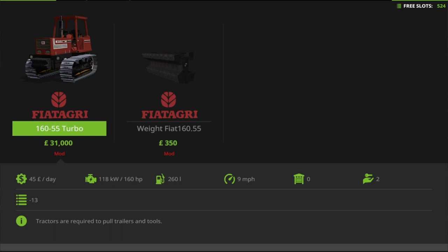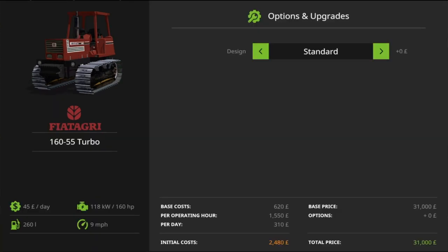I'm going to focus on the actual tractor itself, not the weight — a weight is a weight. The 160-55 Turbo: 160 horsepower, a whopping 9 miles per hour top speed. Maintenance costs are 45 pounds, dollars, or euros per day. Options available: Standard and Cab. Prices go from 31,000 to 36,000 — that's 5,000 just for the cab on top. It keeps you dry but there are no windows so it's not going to keep you warm.